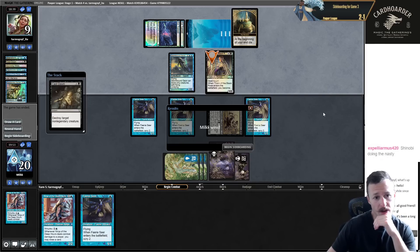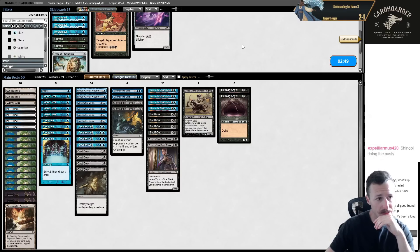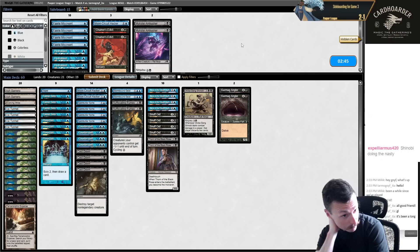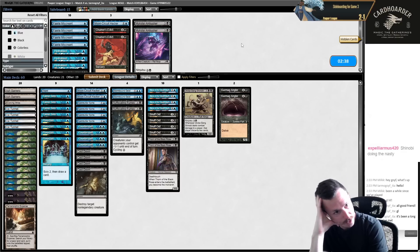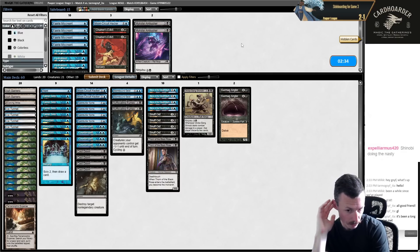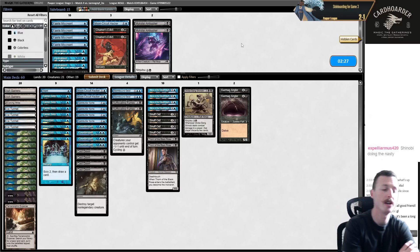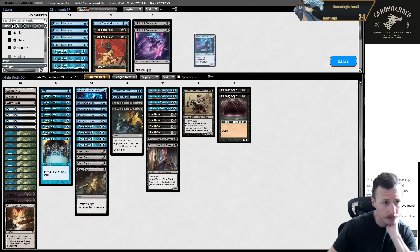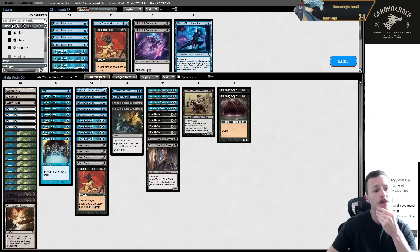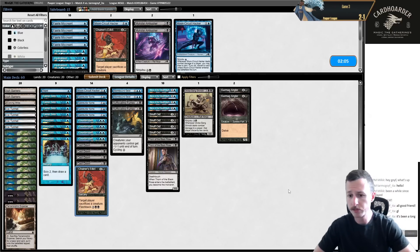Definitely want four Snuff Out, four Cast Down. Might even want a Chainer's Edict, especially on the draw. I can cut one Ninja of the Deep Hours for Chainer's or cut Moon Circuits since Spell Stutters and Faerie Seers trade for those. Let's do one Chainer's on the draw - it's good as the game goes long to flashback sometimes. Shinobi just won us that game, just ratted them.